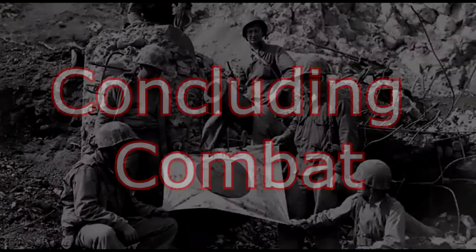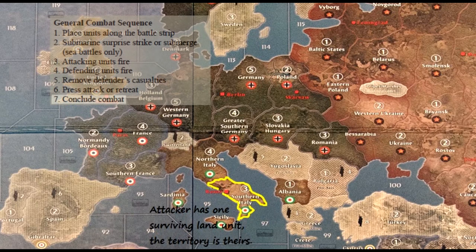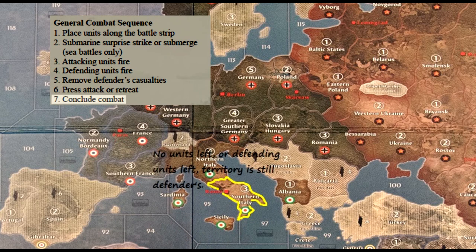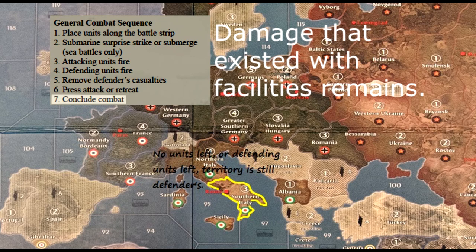Now to step seven: Concluding combat. If an attacker has a unit left in the territory, they've taken it and the territory is theirs. If there are no units left, or only one defending unit, the defender still owns it. Aircraft cannot claim a territory. Place your control marker in a captured territory and your income will increase with the territory's IPC value. You cannot mobilize units in a territory recently captured that turn. Any previous damage on facilities in that territory remains — you must now repair the facilities.